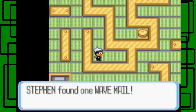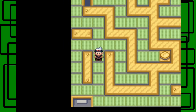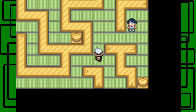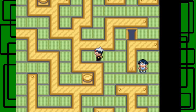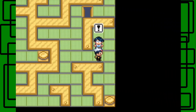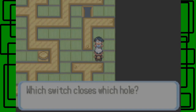I might be lazy and not pick up all the items — like, this is just Wave Mail, it's really not that great. I think the first thing I'm going to do here is step on these switches to make the poles be covered up by a floorboard or something like that. Does it have an item in here? No, I guess not. I thought there'd be an item there, but oh well.